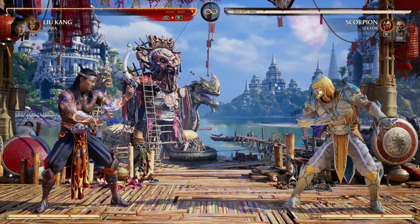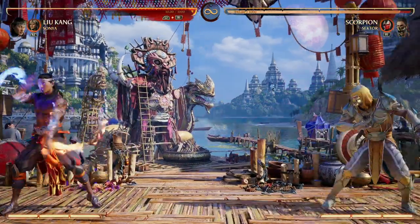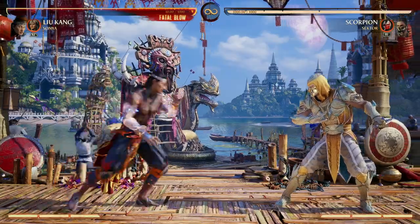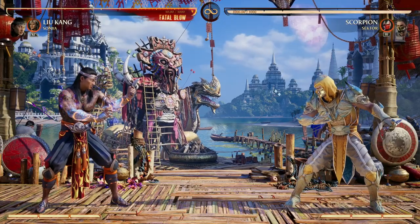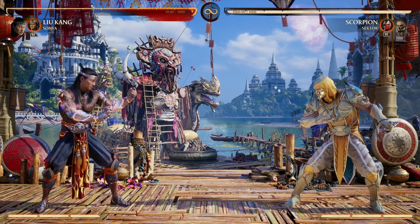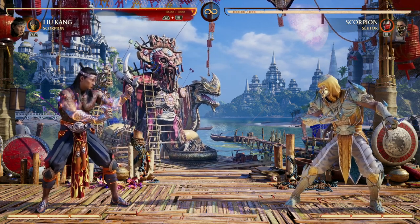Sonya is one of the only cameos that offers you air combo continuation and Liu Kang could really use that. Her projectile is okay, but we have our own — we even have a low projectile. She does offer some awesome combo continuation on the ground as well with her back cameo move. You can utilize both the ground and air combo continuation from Sonya, and Liu Kang really benefits off of that. I believe in using a cameo that helps a character's weaknesses and helps them be more well-rounded.